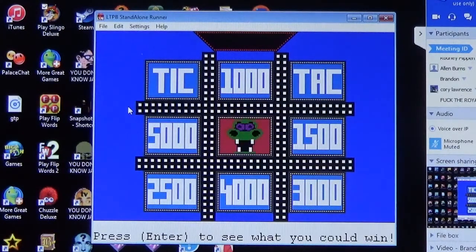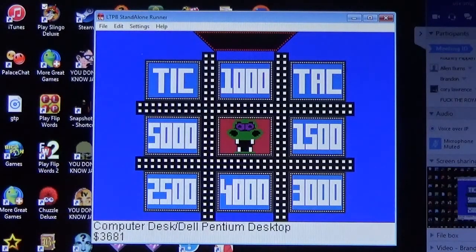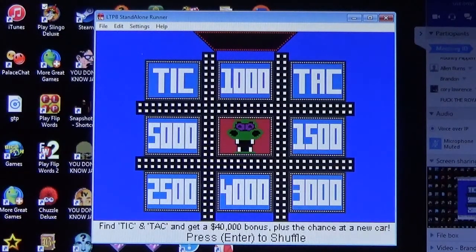Here's what you're playing for: a five-piece dining group, a bedroom group with sleep set, a computer cabinet, a dining group and dinnerware, a lacing graphic, Tranquil Moment, a computer desk, and a Dell Pentium desktop. Those prizes total twenty-three thousand eight hundred and three dollars.